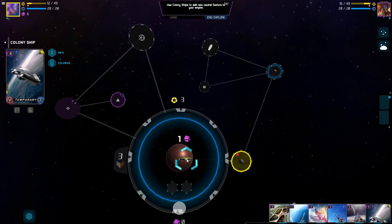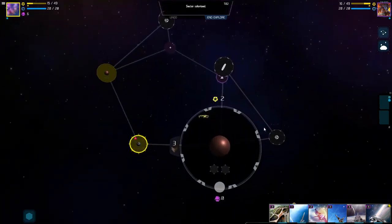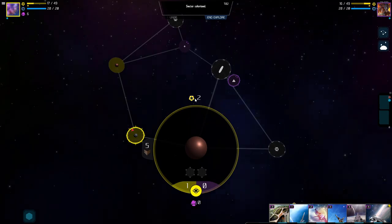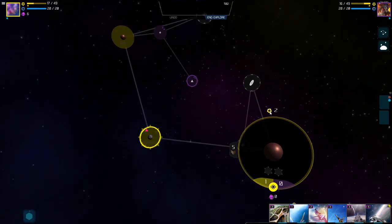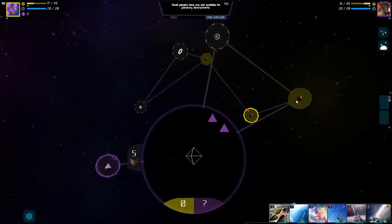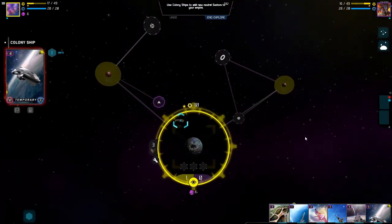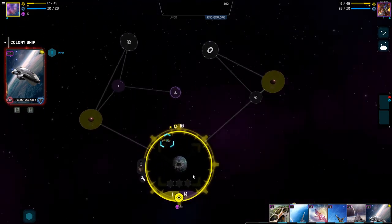Let's move them down here. We colonize that sector, and we have one over here that can do the same — move them onto the planet and colonize that too. Now we have these star points because we took over new areas. Two from this one and three from this one. This last one we have to move to another place if we want to colonize somewhere else.